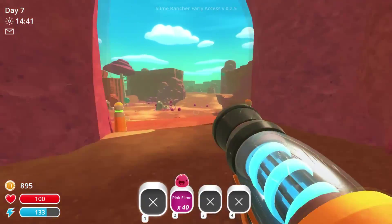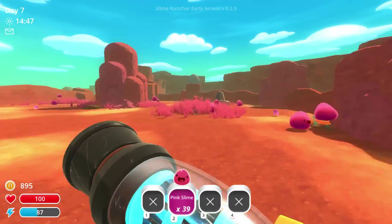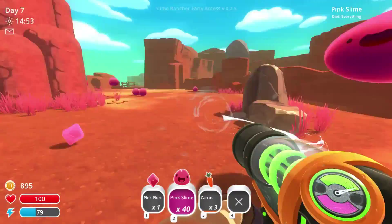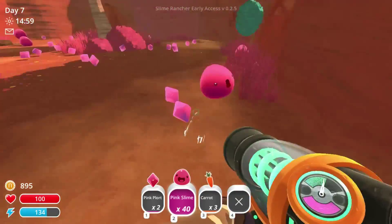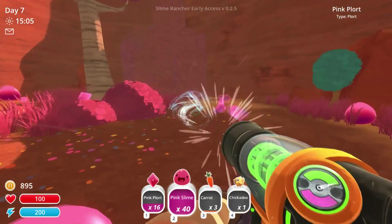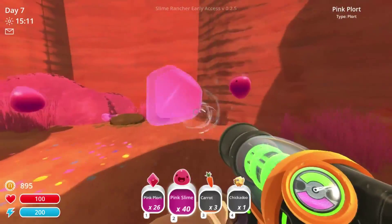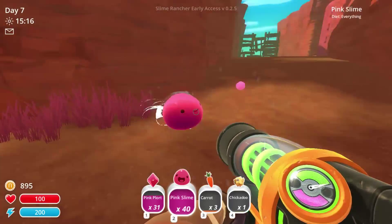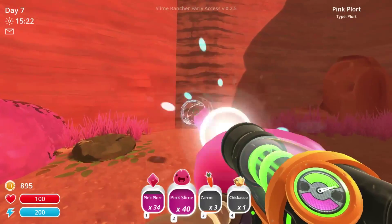I'm going to run out and see if I can find a golden slime. I don't think I will, but I'm going to run around and look. Actually, I'm going to grab these carrots too because I'm almost full of all carrots. We'll drop down here and just grab all these pink plorts since there's a bunch of them — just suck them all up. There's like 31 just from down here almost. I think we got a couple from above, but most of them are down here.